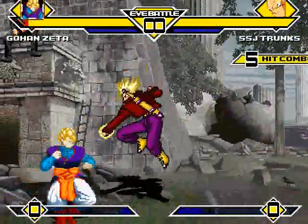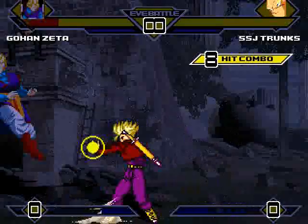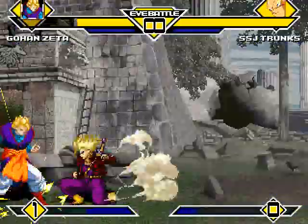Trunks starts off with a barrage, with a nice sword stroke barrage combo, and a sly kick. Super Saiyan Trunks carving into Gohan Zeta, and he lands a big energy blast taking off a good chunk of his health.